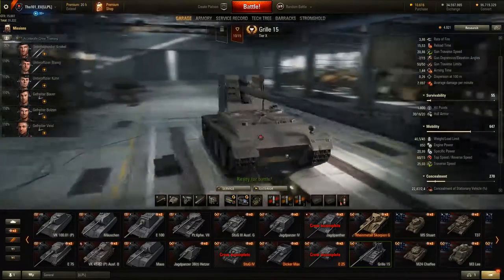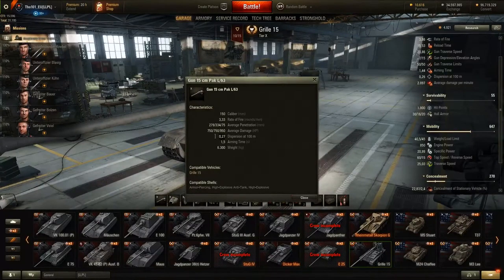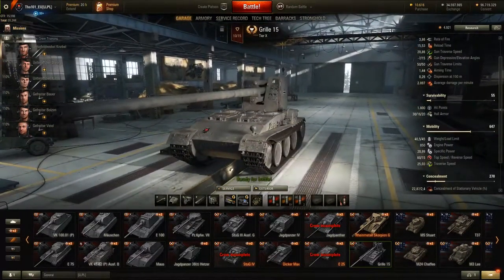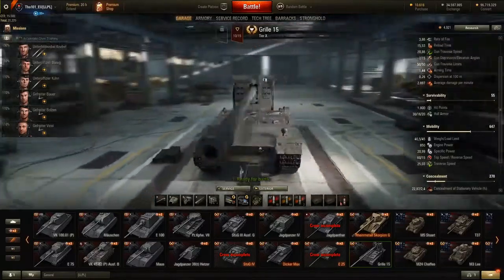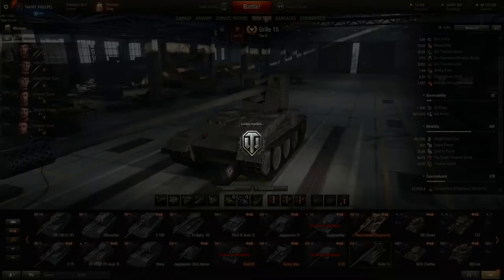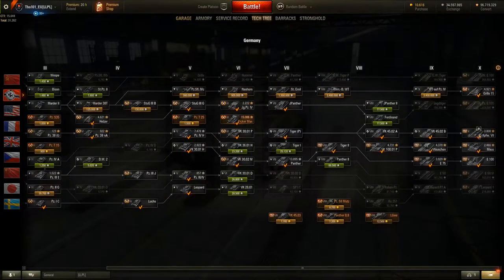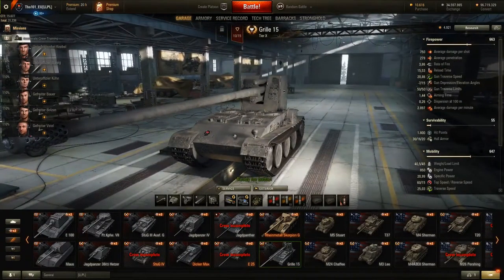One of the other tanks that has been nerfed slightly is the Grille 15 — this thing was a little bit too good. Its accuracy has gone from 0.26 to 0.27, just a slight decrease. I don't know all the other changes to the Grille. In the video description there is a full list of all the patch notes so you can check yourself. One other thing is that a few of the German medium tanks have also been buffed — link in the video description for the exact details on those.